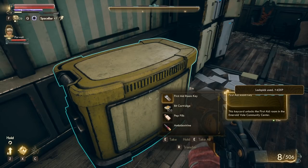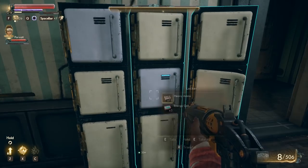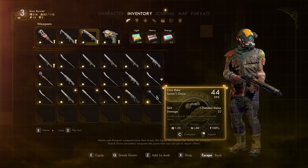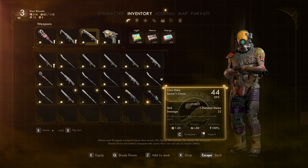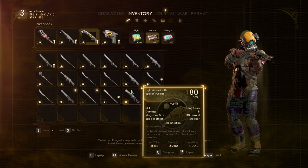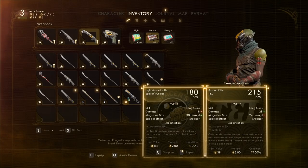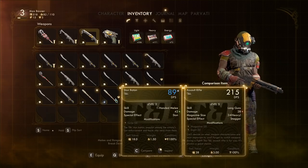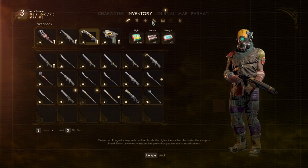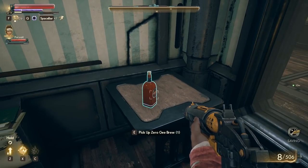First aid room key, bit cartridge, pet pills, light assault rifle — we already have one. I took something too quickly and I don't know what it was. Back scratcher claw rake — yeah, not much damage. That looks like a back scratcher. Oh wait, there's a light assault rifle — so it's not as good, less DPS. Magazine size is a little bit higher but it's also level one. I should probably give Parvati something better. I don't want to give her an assault rifle because then she's going to go through all my ammo.